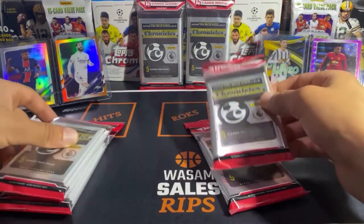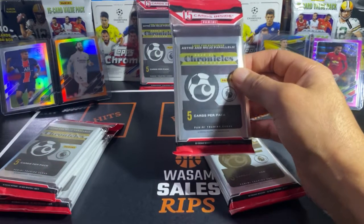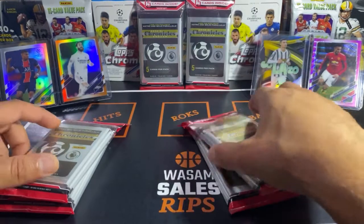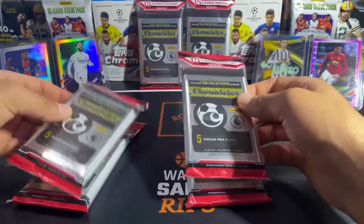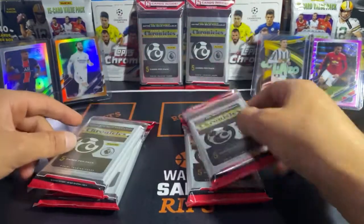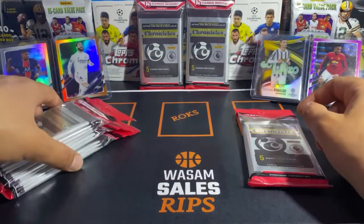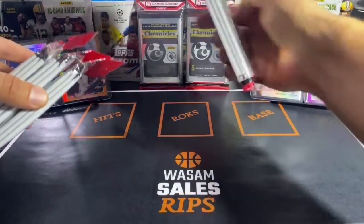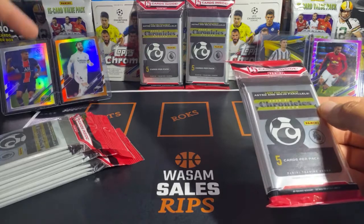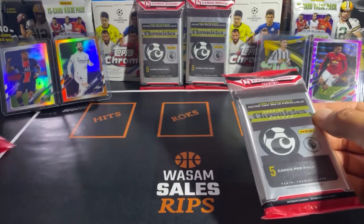Chronicles soccer is basically a bunch of different card sets they've had throughout the year all brought back together. I know people open all the packs first and then sort by league, but I'm going to open pack by pack so you can see what you get. I have six cellos here, opening four on video and saving two for the store. If you can't find them at your local store, check my shop.